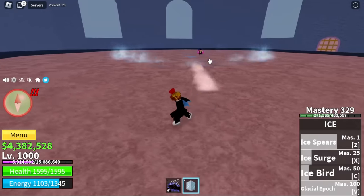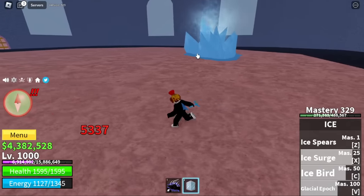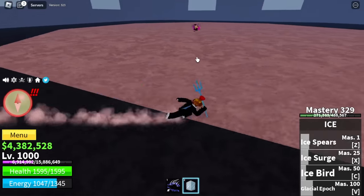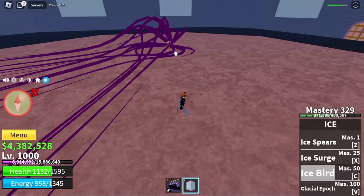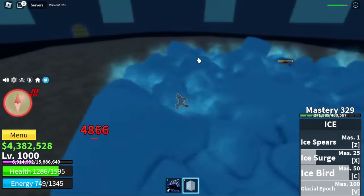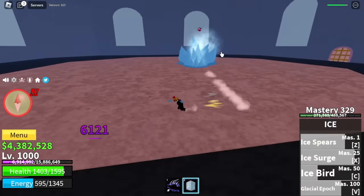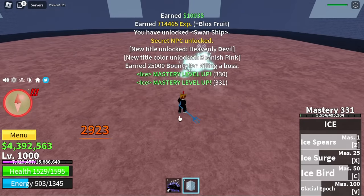Is Swan easy to defeat? It's kind of hard once he transforms into his second form, but just do the hit-and-run technique: hit him, run to the side, wait for him to attack, then use your skills. Dash to the side, use your skills — repeat. Just be patient and keep repeating that strategy.